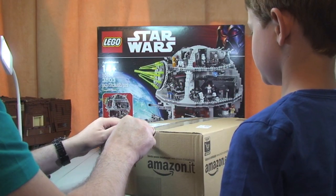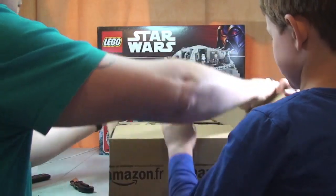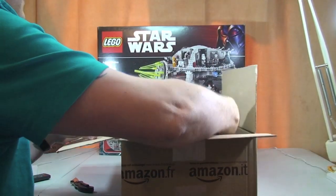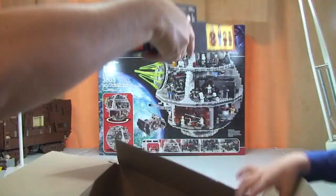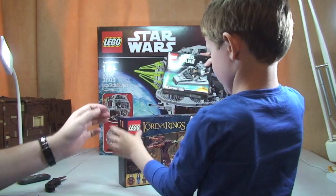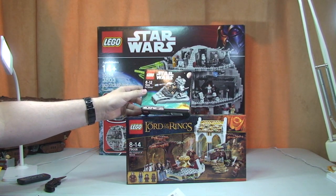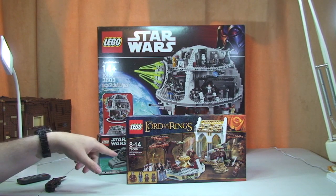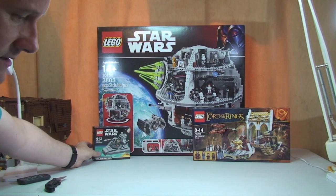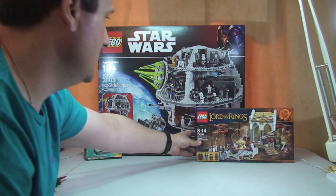This one's from Amazon. What have we got in this one? Star Wars and Lord of the Rings. We've got the Microfighter Star Destroyer 75033, and Lord of the Rings: the Council of Elrond 79006 — just one of each. I paid £7.19 for the Star Wars set and £15 for the Lord of the Rings set.